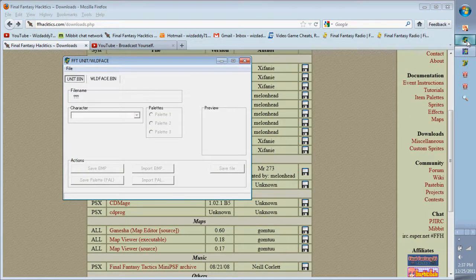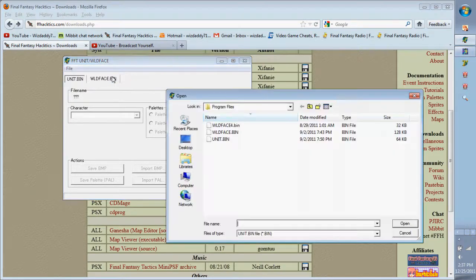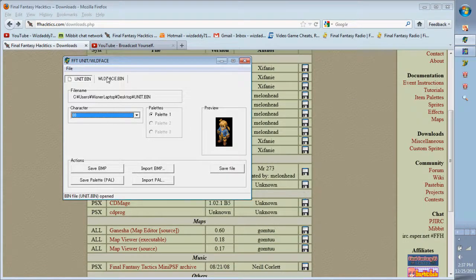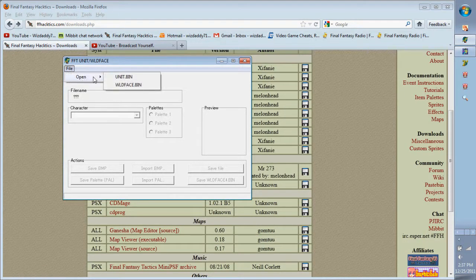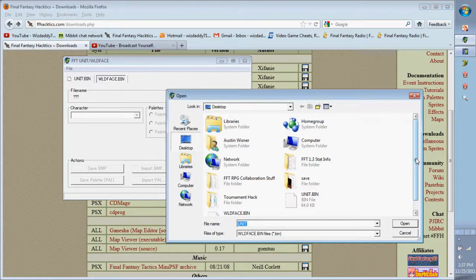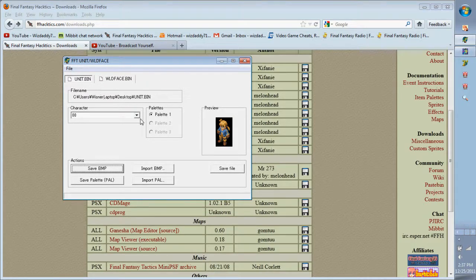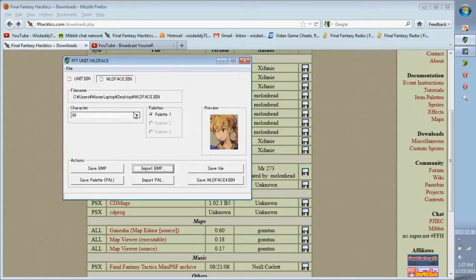After extracting those two files you can close CDMage or leave it open. Open FFT EVGRP — mine is right here — and it's going to ask for those designated files. I'll navigate to the desktop: unit.bin is here, and here's the wildface. This one represents portraits, this one represents the sprite front angle.